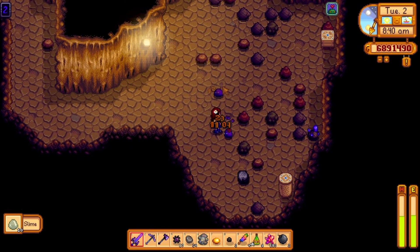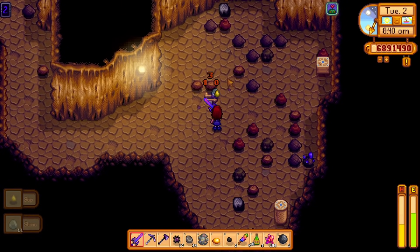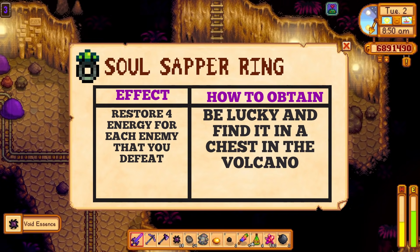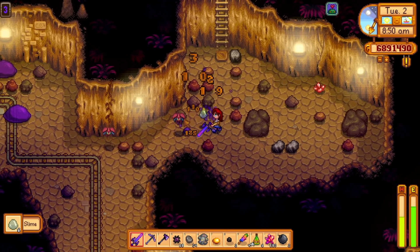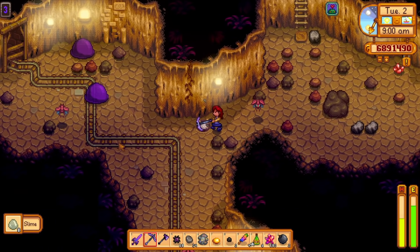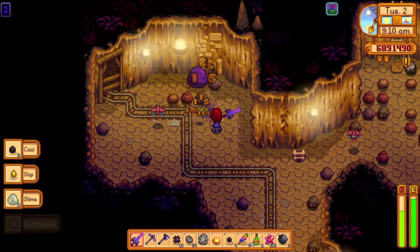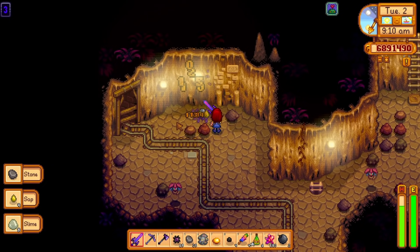You can get the Vampire ring by defeating 200 bats and then collecting the ring at the Adventurer's Guild. The Soul Slapper ring works in the same way — it gives you 4 energy per enemy that you defeat. The Vampire ring and the Soul Slapper ring are great for the Skull Cavern challenge that prevents you from eating any food. The Soul Slapper ring is a little bit harder to get; you will have to open chests in the volcano and hope that you get lucky. So if you are struggling with that key special order request, try and get both of these rings and combine them.